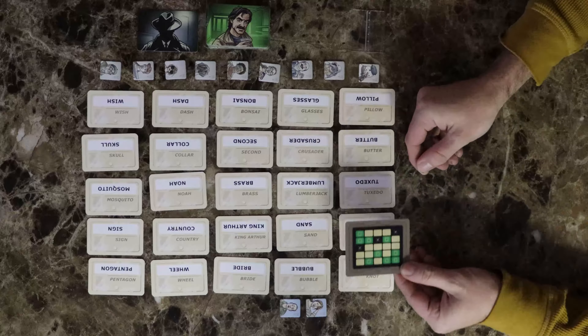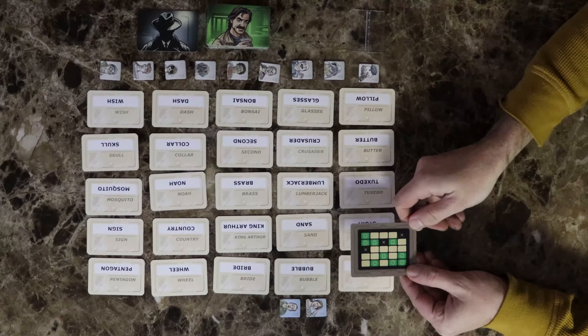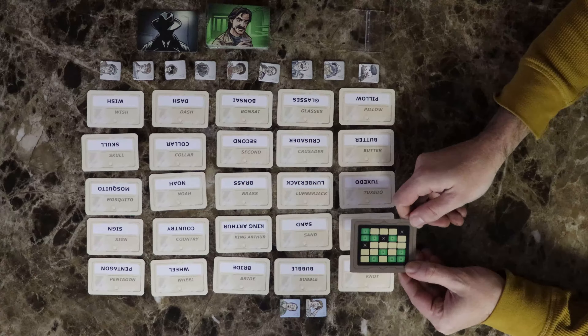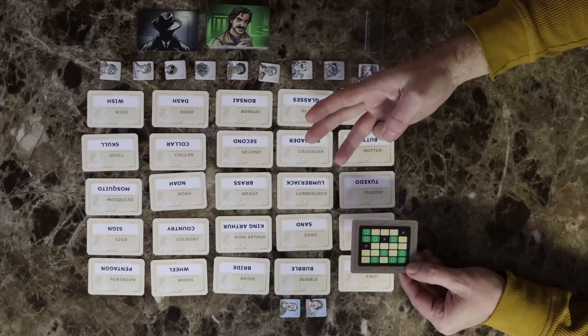Now you and your partner will take turns giving each other clues based on your key card. Give a clue which is one word and one number — like "bone 3." The word will be associated with words on the grid and the number is the number of cards that correspond to your clue.